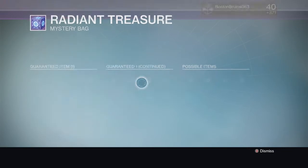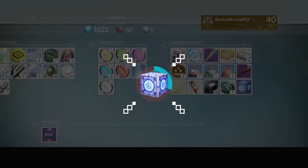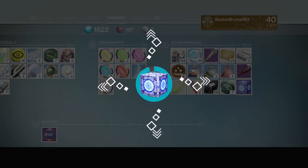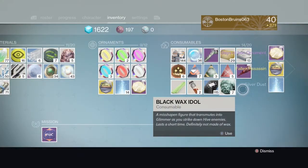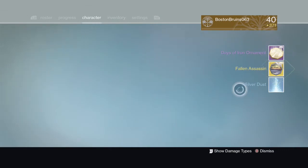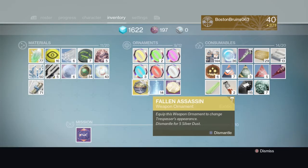I am hoping to get something new. Let's see what we get from the radiant treasure - here we go. We got days of iron ornament and fallen assassin - fallen assassin is for the trespasser, okay cool.